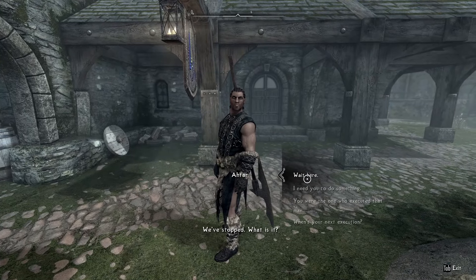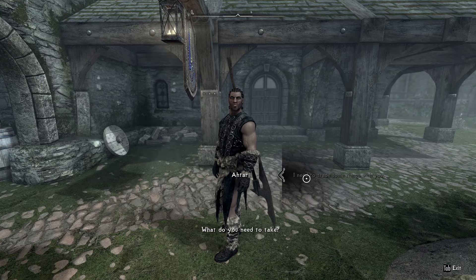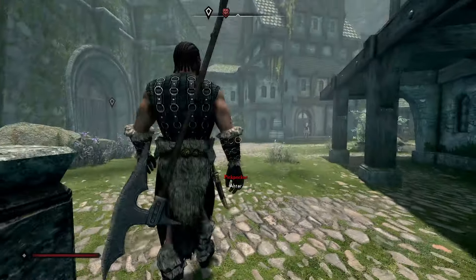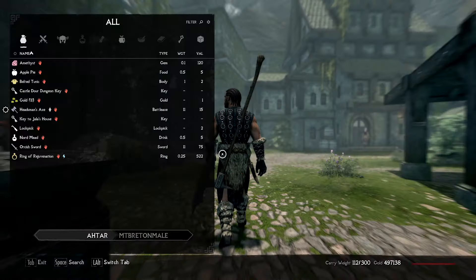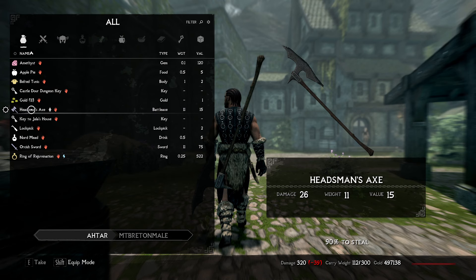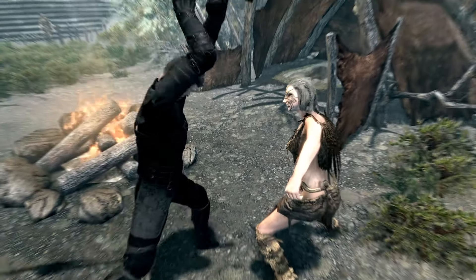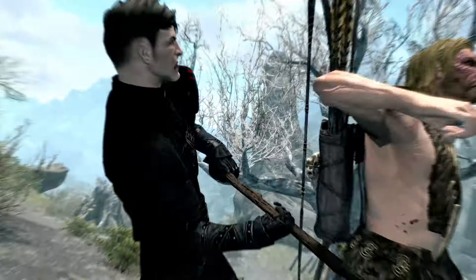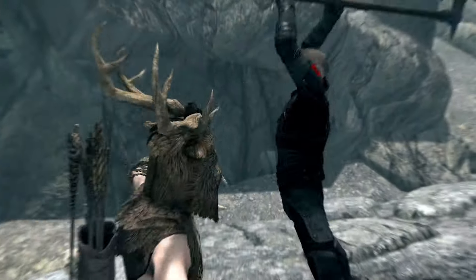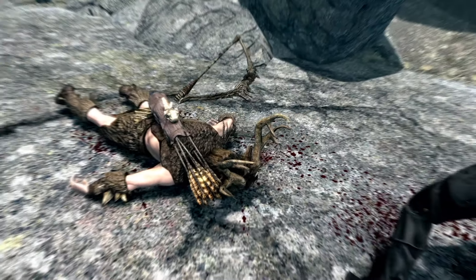Once he has been recruited, you can then take the axe from his inventory. If you do not wish to complete a quest for him and you have 100 into your pickpocket skill and have the Misdirection perk, you can simply pickpocket the weapon from him. If you do not have 100 into your pickpocket skill, there is a guide on how to do so linked on screen. The axe has a base damage of 17 and a weight of 11. It is the longest weapon in the game, giving it the longest reach, making it very useful for dealing damage while keeping enemies at a distance.